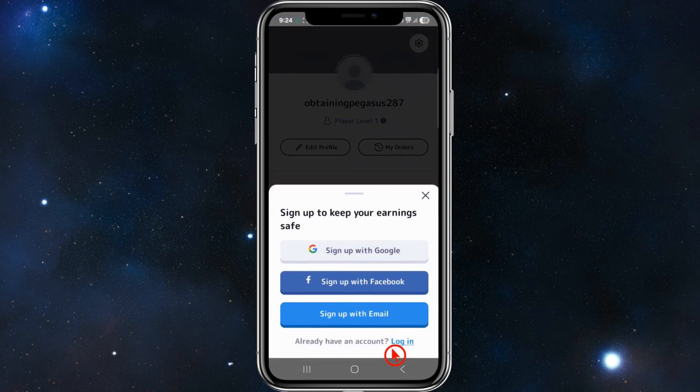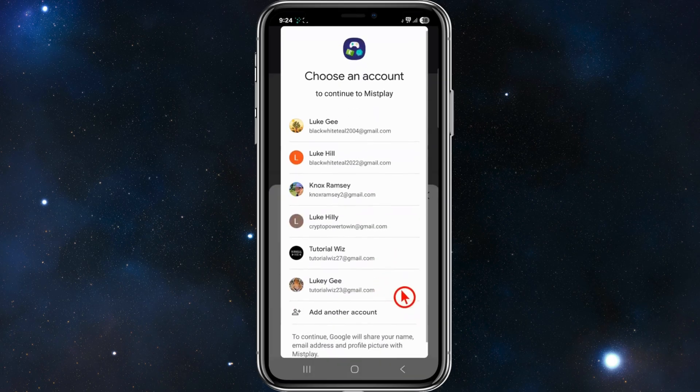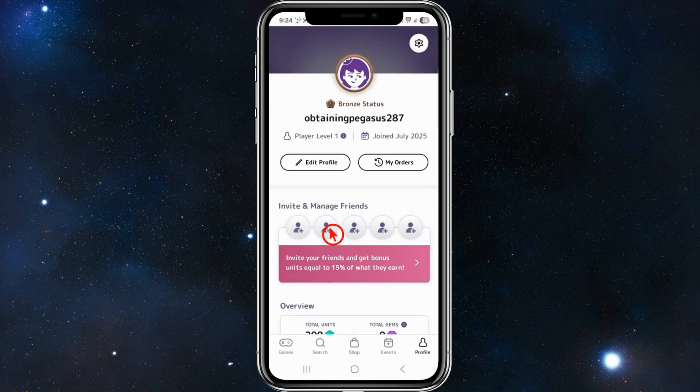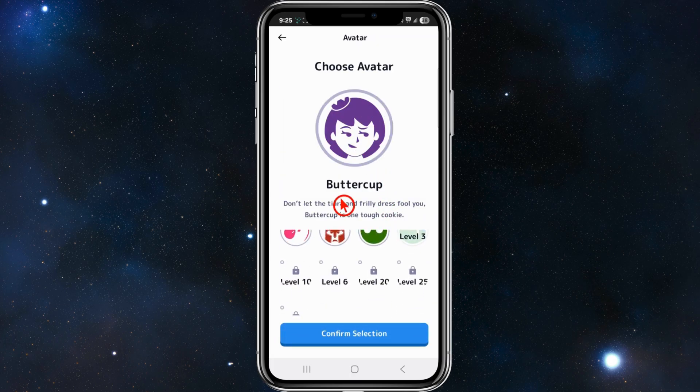In your profile tab, make sure to sign up to keep your earnings safe. You can sign up with Google, Facebook, or email. Choose your display name — I'll use 'Tutorialus' — and it will redirect you back into Misplay. From there, click 'Edit Profile' to make further changes.